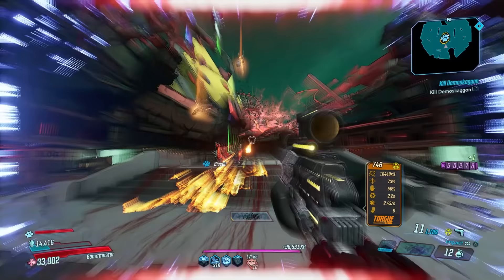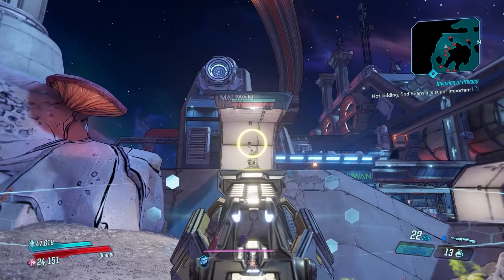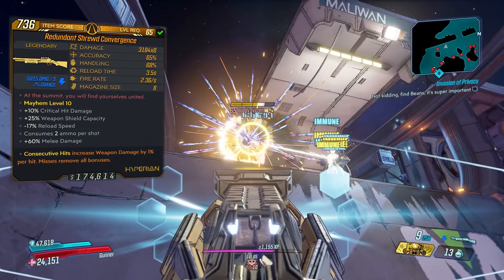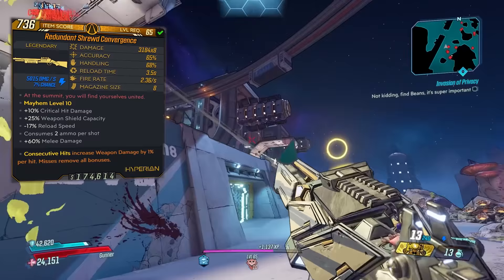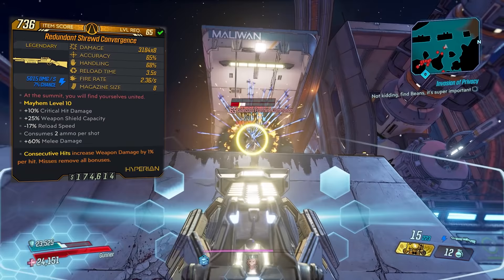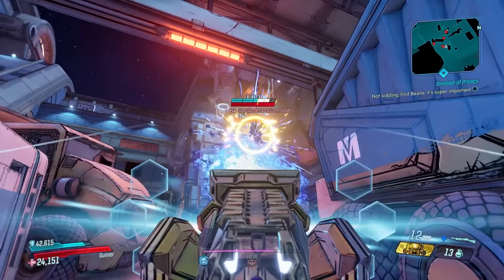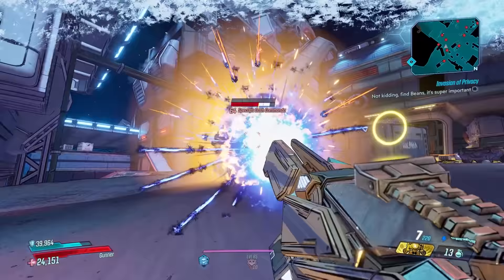Monarchs, Flippers, and Light Shows all work well on Benedict. I got this on my second run but it could take a while. Stats at Mayhem 10 level 65: 3,184 times eight damage, 65 accuracy, 68 handling, reload time of 3.5 seconds, fire rate of 2.36 shots per second, and mag size of 8. The Redundant prefix consumes two ammo per shot while delivering two bullets, but you can get one with no multiplier consuming only one ammo per shot. The Convergence can drop with any element or be non-elemental.